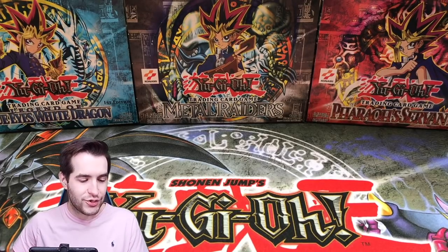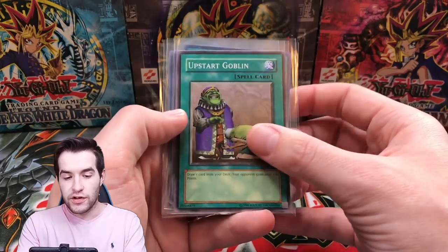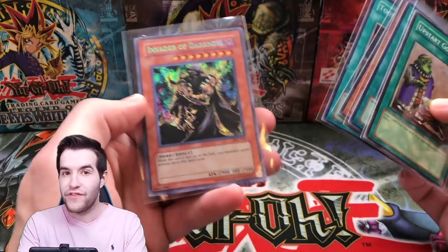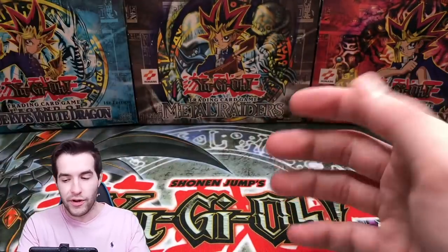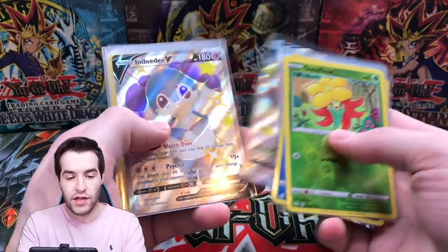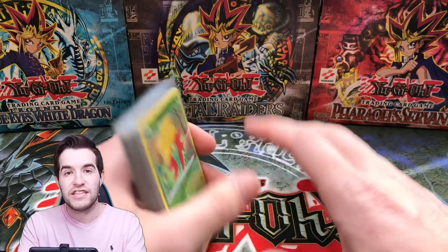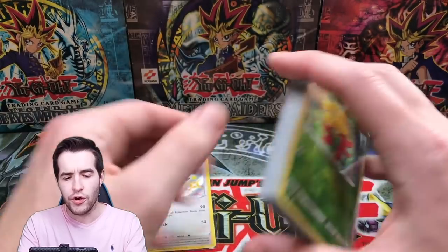All right, let's go over what we got in this battle. For the Yu-Gi-Oh side: Upstart Goblin, Dark Hole from LOB, Kazejin from Metal Raiders, Toon World from MRL, and Invader of Darkness secret rare from Invasion of Chaos — not a bad opening. Pokemon — let's see how they did. One, two, three, four... 17 foils. Also, we only got one regular shiny, which seems a little low.